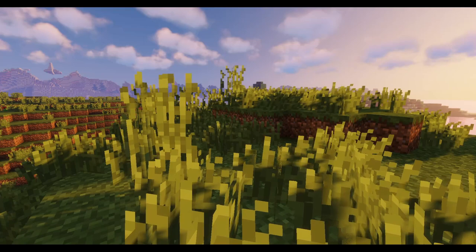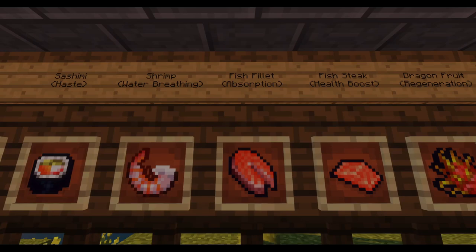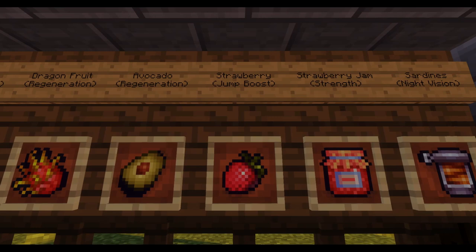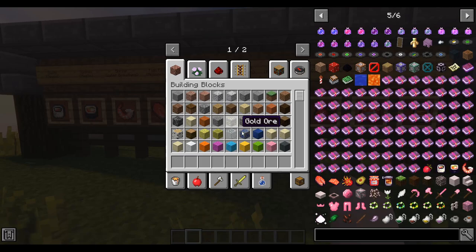When consuming any of those items, each item gives you a different kind of ability. So not only are they edible, but they also give you some pretty cool effects. Sushi gives you speed, sashimi gives you haste, shrimp gives you water breathing, fish fillet gives you absorption, fish steak gives you health boost, dragon fruit gives you regeneration, avocado gives you regeneration, strawberry gives you jump boost, strawberry jam gives you strength, and sardines give you night vision.